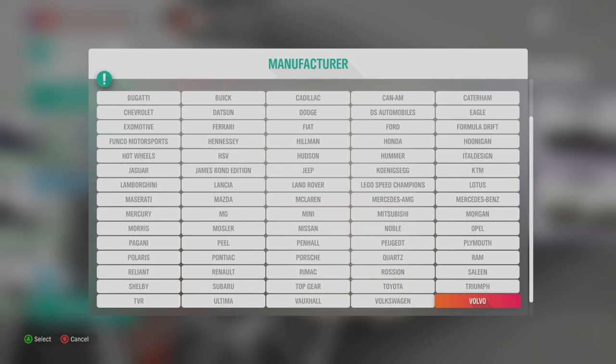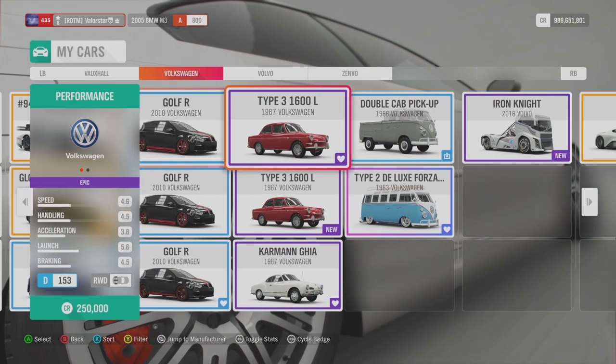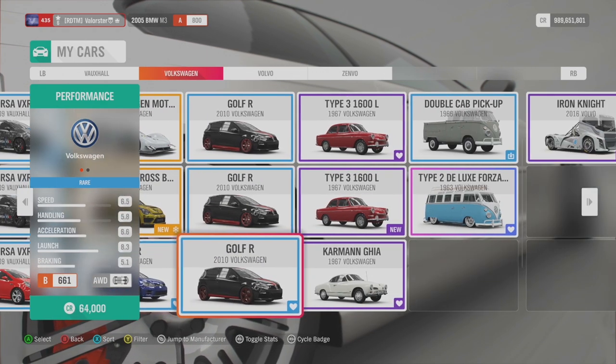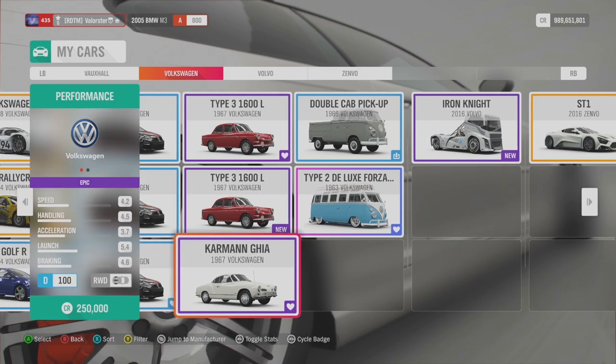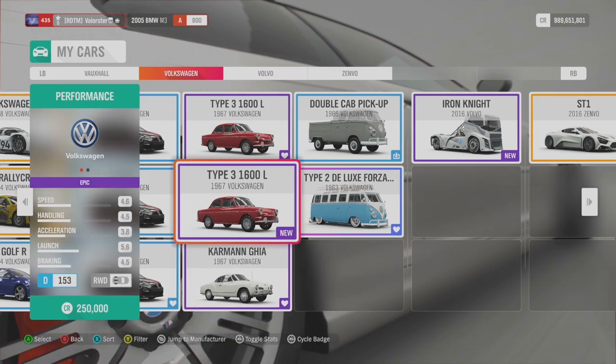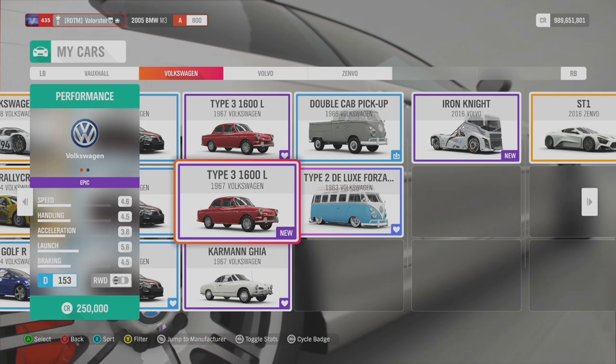What can we win from that? We win the Notchback. My garage is full, but we win the Notchback — we already have it but we win it again.